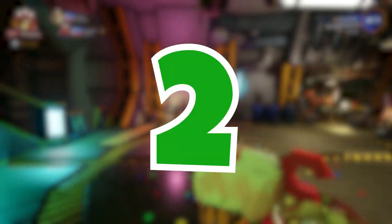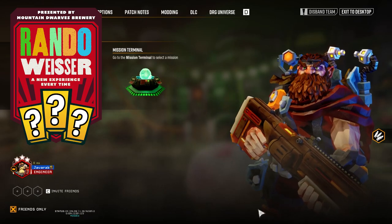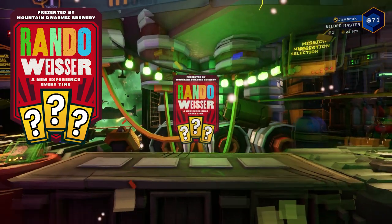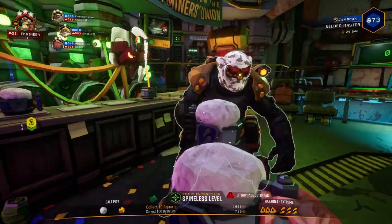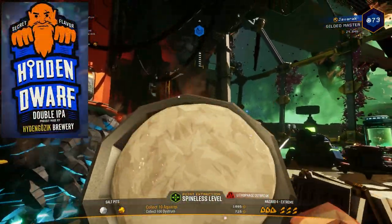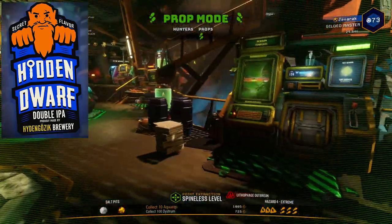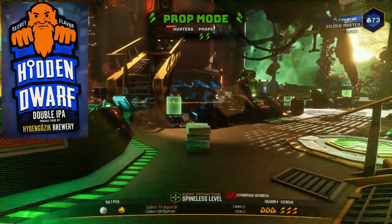There are two exceptions among the fun drinks. First, the Randomizer — when consumed, it randomizes your entire loadout until the end of your next mission, from weapons to mods to overclocks to even your cosmetics. It's a cool way to give yourself a little challenge with weird and unusual loadouts. The other exception is the newly added Hidden Dwarf Drink, which essentially lets you play Prop Hunt on the space rig — a fun little minigame you can play between rounds.